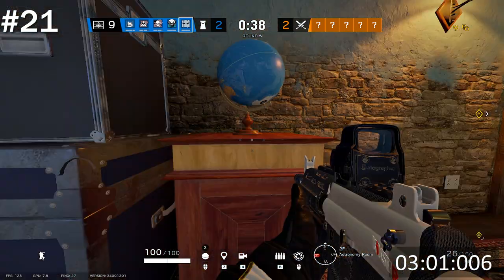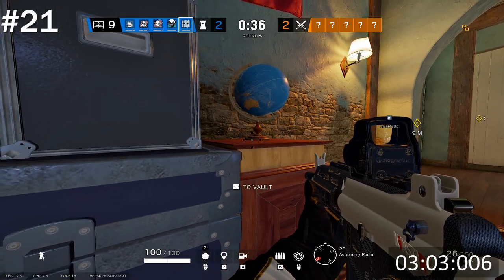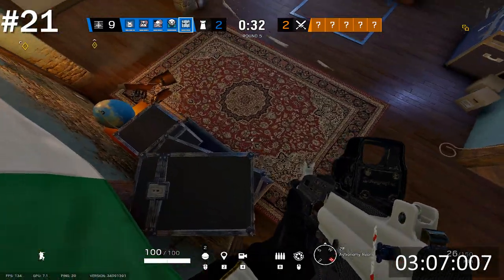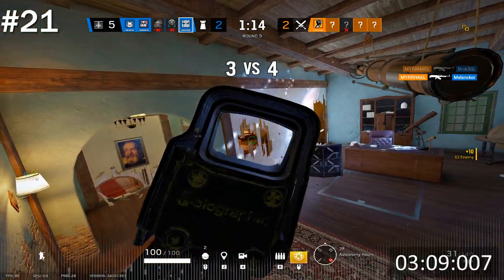If you destroy the telescope and look at the base of the globe in Astra on Villa, you can vault on top of the globe and sprint onto the boxes to the left. This can get you usually at least one free kill.